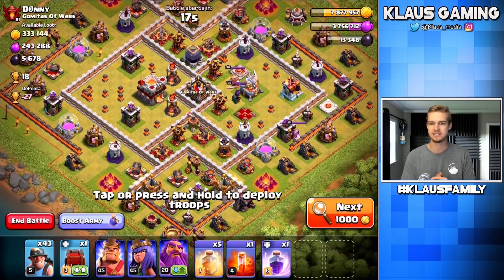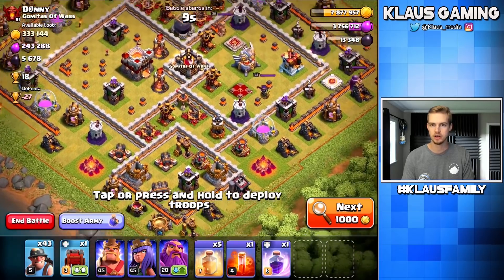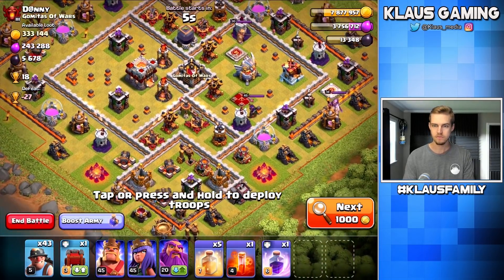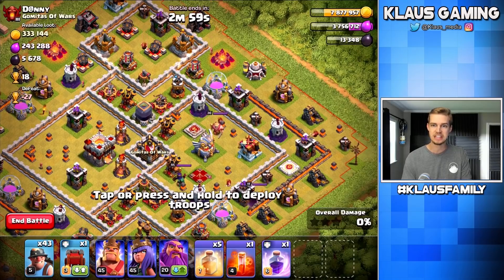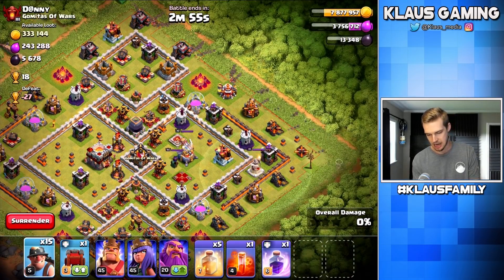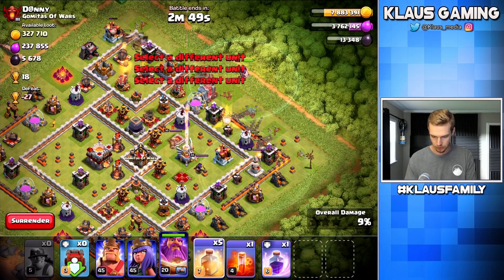With both heroes now at level 45, I found a base worth 5,600 dark elixir. Here's what we're gonna do — there are two drills, the storage is up there, the drill is over there. I definitely have to make sure I get the storage. If I come in from the top I can also get the eagle artillery in the process. So that's what we do. We're going for broke — if we don't three-star, we don't get the loot.